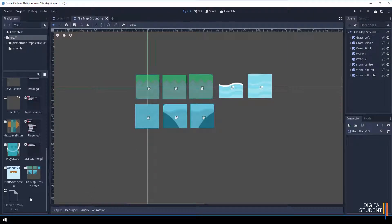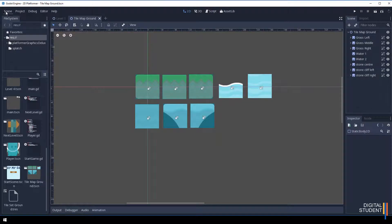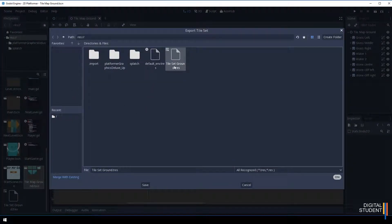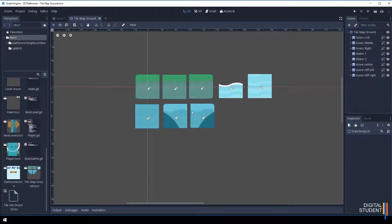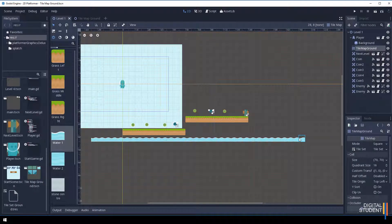At this point the tile map file won't yet reflect what we've just done, so let's save all of our scenes. Then let's export again — go to Scene, Convert to Tile Set, overwrite the existing one, and press save. Now back in level one this should already be updated. I'll do a quick test by drawing out water tiles, saving, and running the scene — hopefully that worked, but sometimes you have to create a completely new tile map.